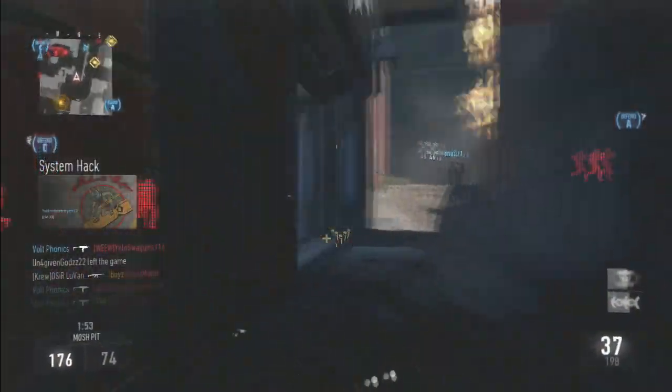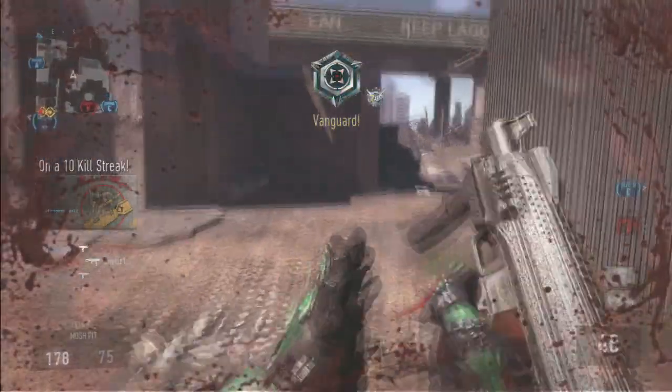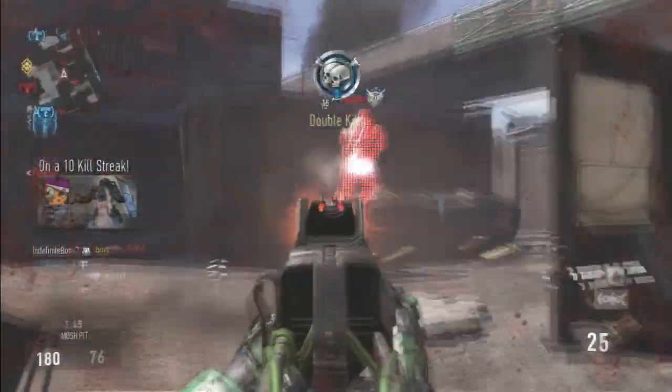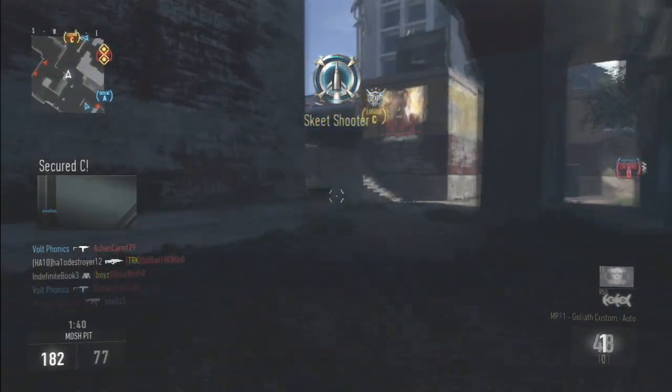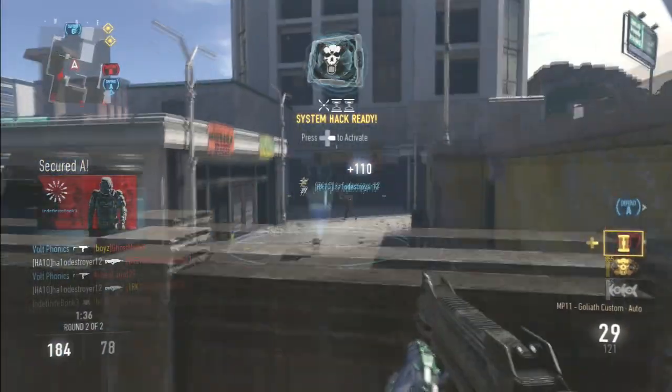You can run a silencer on this weapon if you want — it's one of those weapons where you can get away with it. But personally I feel like it's not necessary just because I'm running System Hack, which is basically a counter-UAV, so they can't see me on the minimap anyway. Extended mags is probably crucial just because the weapon fires so fast and you're going to run out of ammo quickly. Scavenger is probably a must too, so you can reload from scav packs.